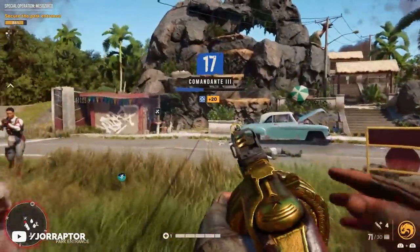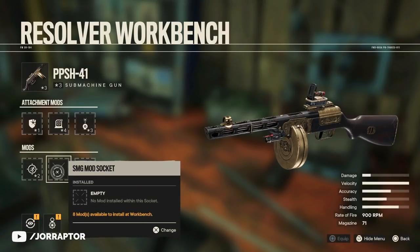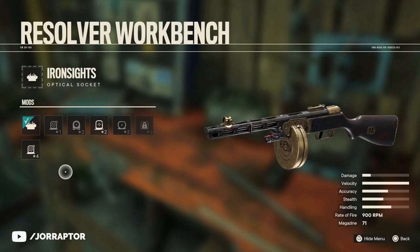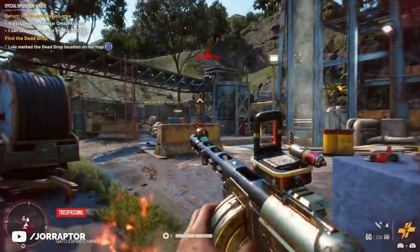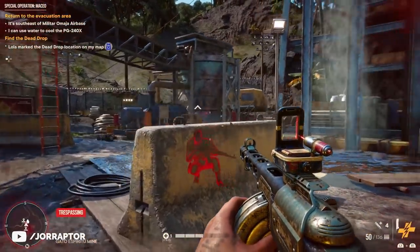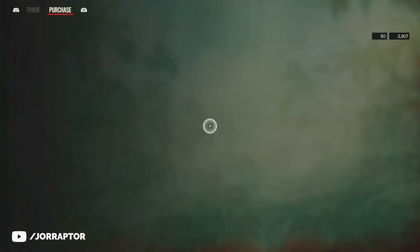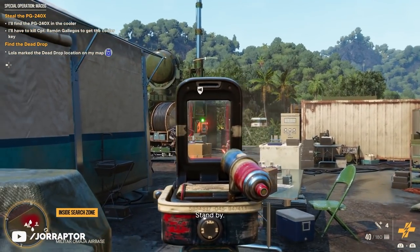It's even smarter to also get the regular PPSH-41, which has three mod slots and can be customized with even better attachments, including armor-piercing rounds. This one is a random drop from an FND cache or you should be able to buy it at an arms dealer as well, so keep an eye on that.